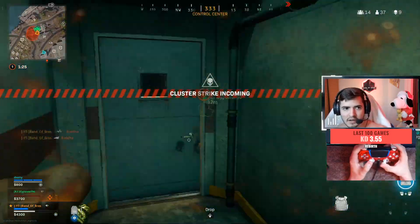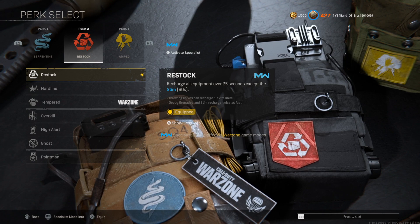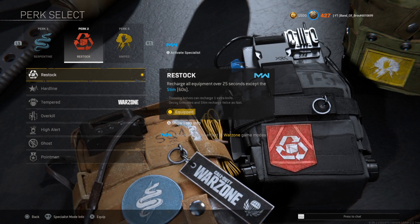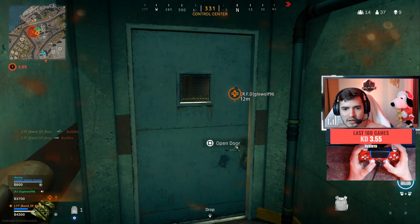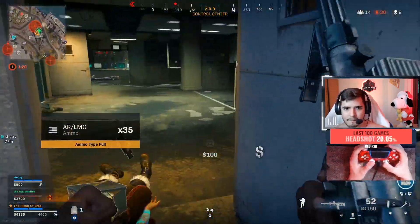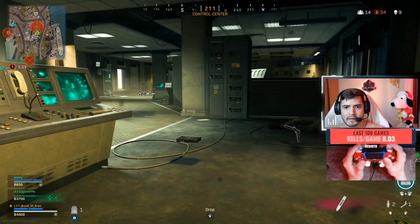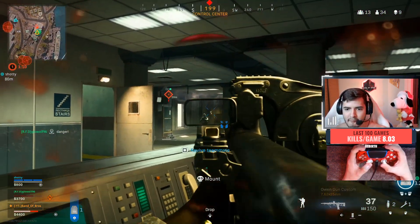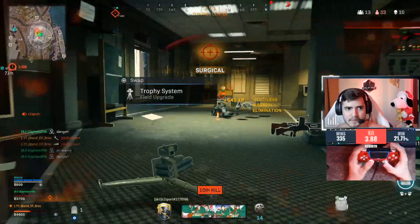For Perk 1, either run Double Time or Quick Fix - those are the two best perks at the moment. For Perk 2, Restock is my all-time favorite and I still think it's the best perk, especially if you want to be aggressive. Snapshot grenades are the most overpowered tactical in the game right now, and getting snapshots every 25 seconds is very overpowered.